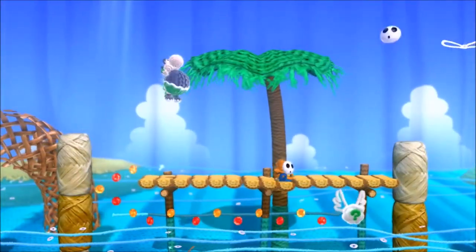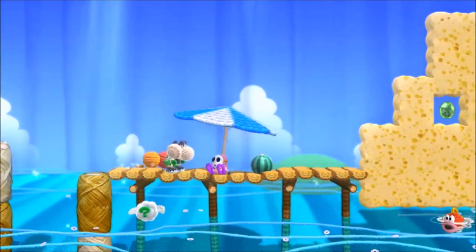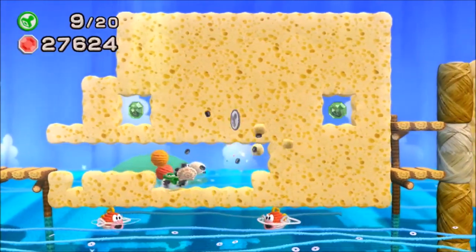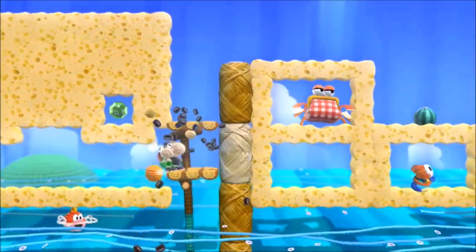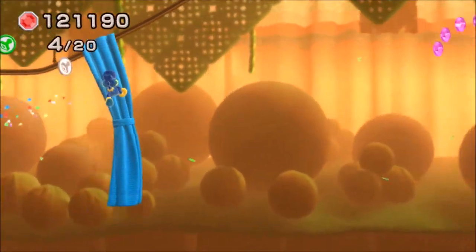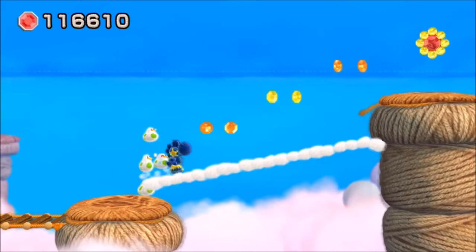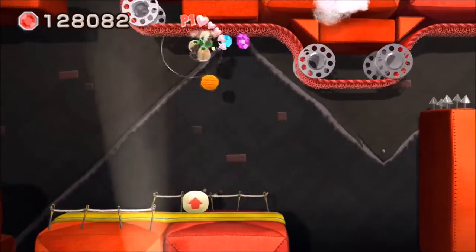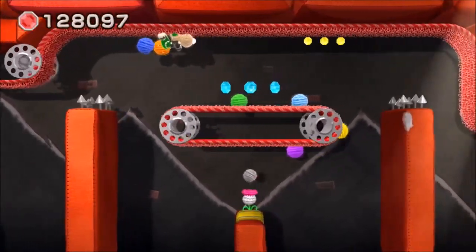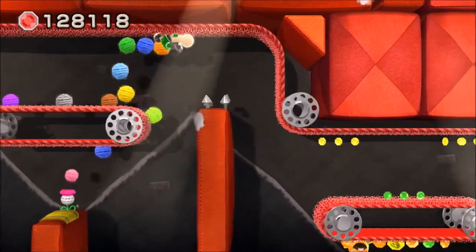I'm honestly surprised by the amount of new mechanics and concepts that are introduced throughout the course of the game. Yoshi's Woolly World starts out pretty stock standard — jump over chasms, eat guys, throw them at other guys, jump on the other other guys, and then win the level. Later on you're introduced to curtains you can climb, throwable creatures that create walkways with their cloud feathers, and even moving velcro strips that you can stick to and jump off of. A lot of these mechanics only show up for one level, which helps to keep things fresh, but I can't help but think certain mechanics could have used a bit more time in the spotlight.